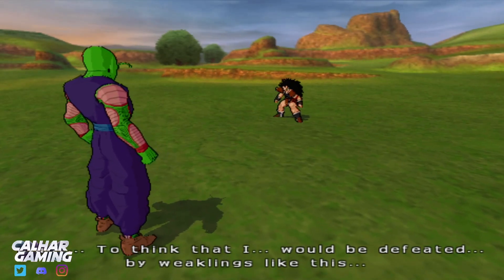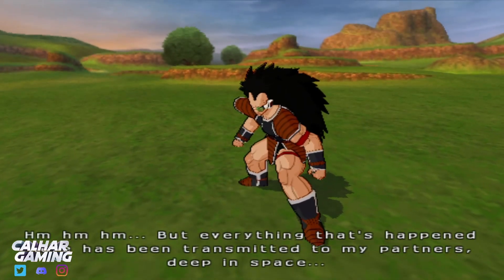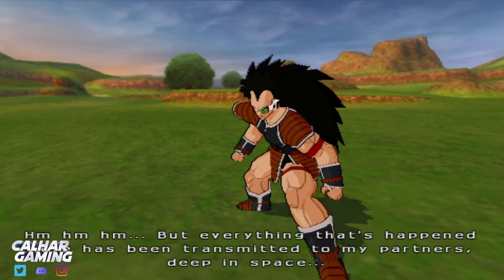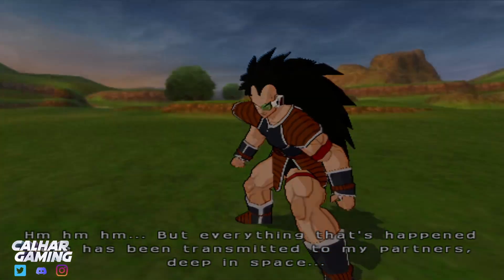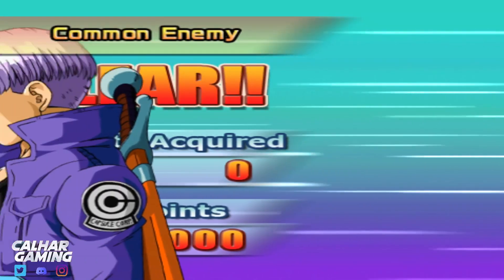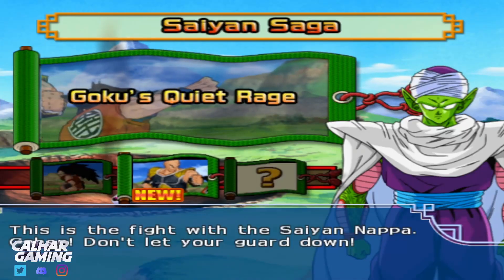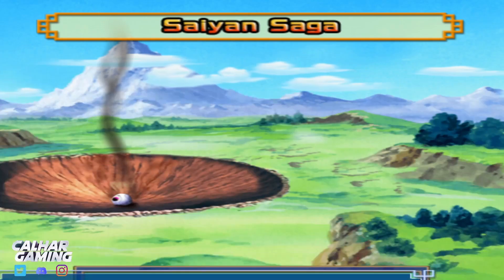Raditz - weaklings like this? Really? And then Vegeta and stuff comes up. Like I said, I'll probably skip through this. Clear! Let's see what we got out of this - total Z points, nice. Yeah, Gohan. Let's jump into it.